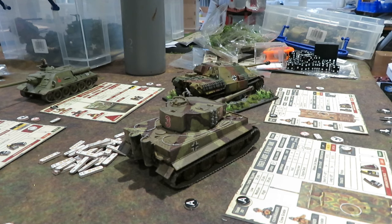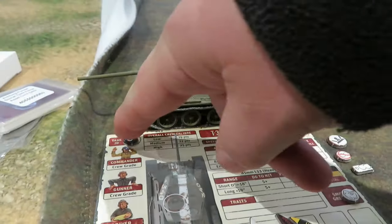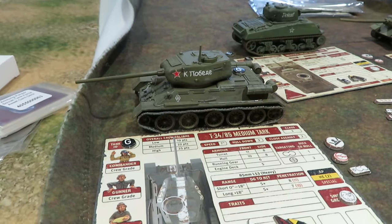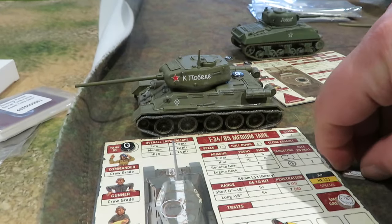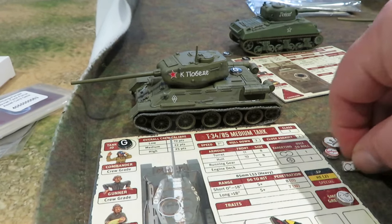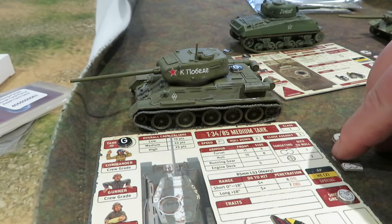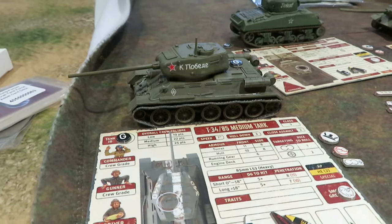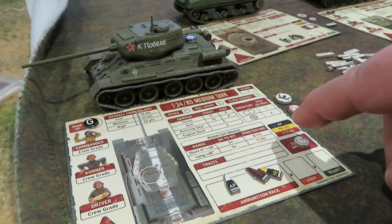I've set the cards up as suggested. Each vehicle has an identification token alongside the tank card. Because I'm using different tanks that's not critically important, but it does matter for targeting — you also need a little targeting token to correspond with the ID. Alongside the card is also the binoculars-crossed-out token meaning the tank is concealed, and the button opened or buttoned-up token for the commander.